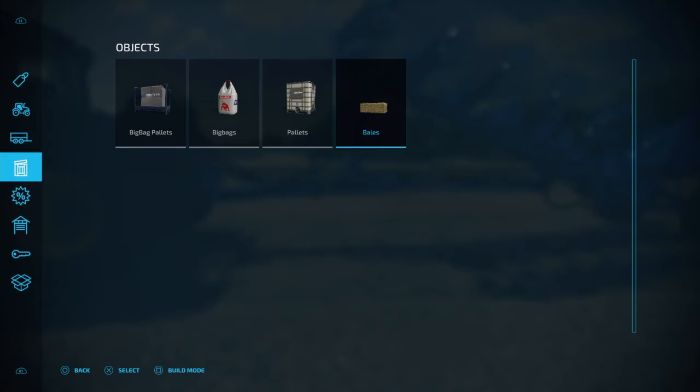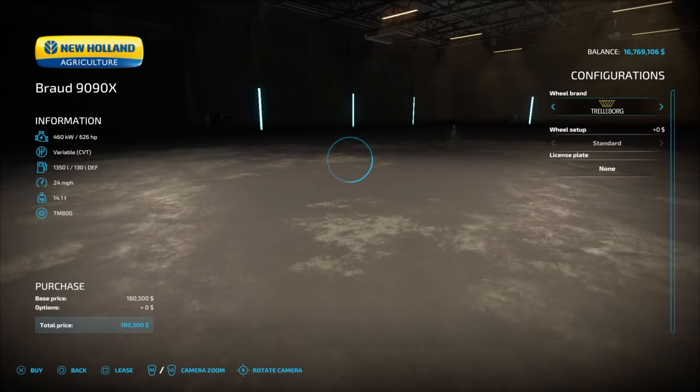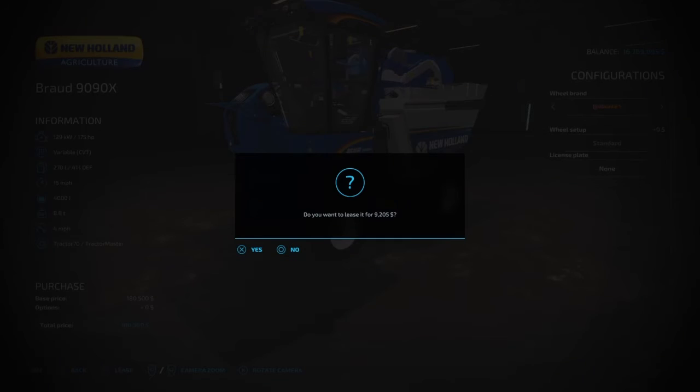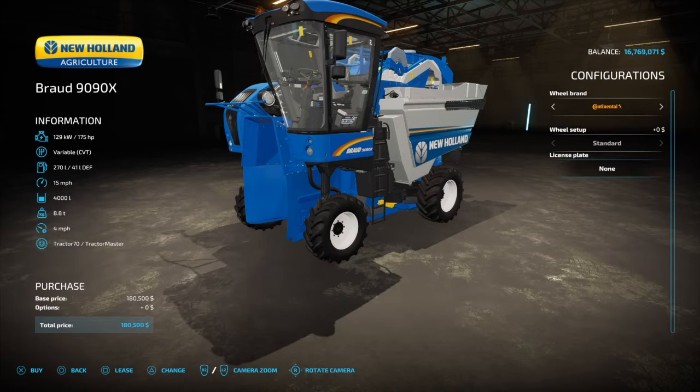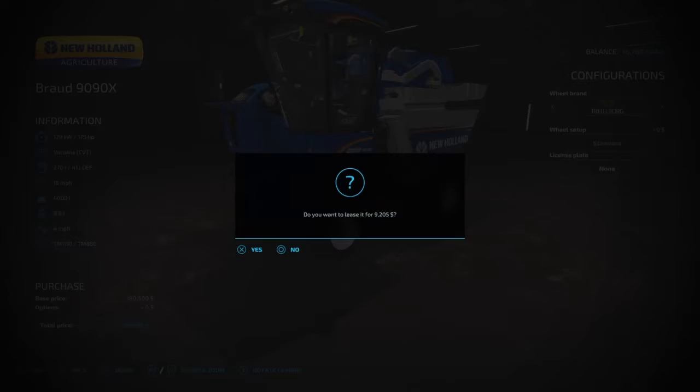There is also a lease option. If you want to lease an item, go to the equipment, click customize — this is also where you can customize tires before purchasing and upgrade the engine if available. If you don't have the $180,000 to buy it, you can hit square and lease the piece of equipment for $9,000. It charges you every day and every hour you're running it, so it's a lot cheaper than buying if you don't have the money.